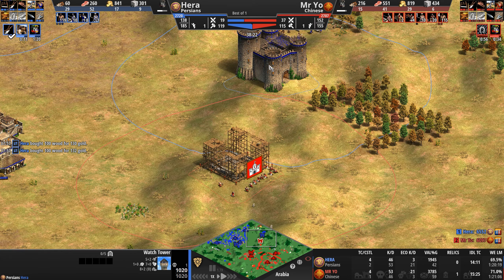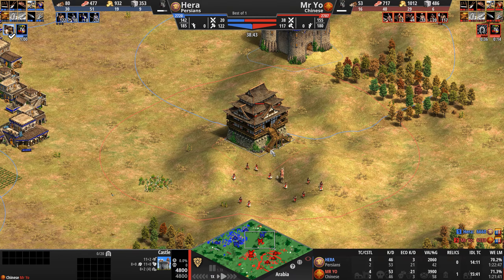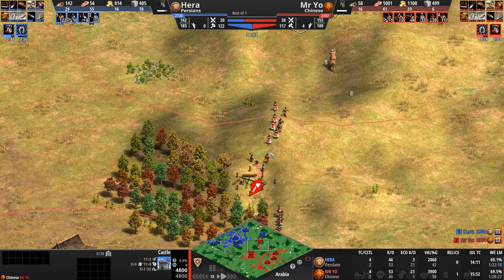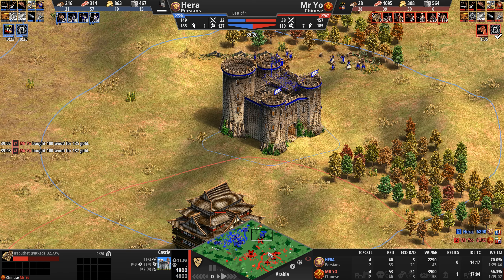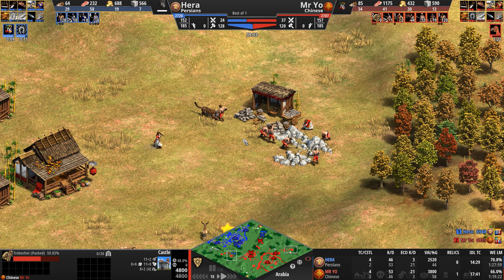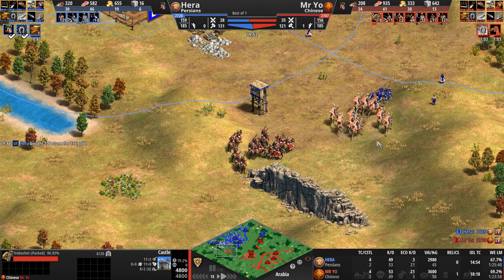It kind of looks like Hera's castle can reach Mr. Yo's castle. Whoever hits Imperial first and gets that last range upgrade — Bracer — should be able to hit that castle, although the Persians are missing it. They're also missing the last attack upgrade. Let's see what he can do with these knights. Sorry — I said 'vodka' instead of Bracer; if you watch my livestream sometimes I do mix up upgrade names.